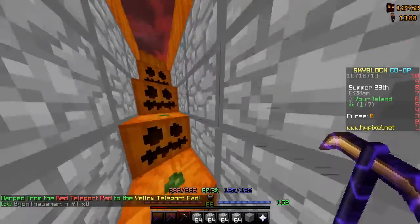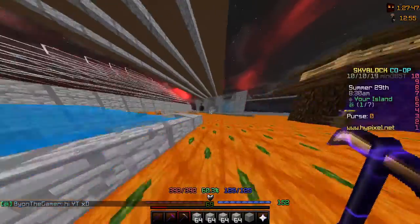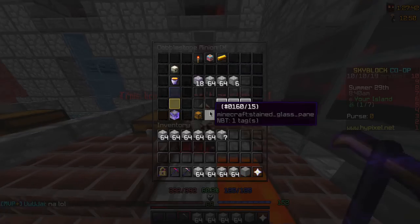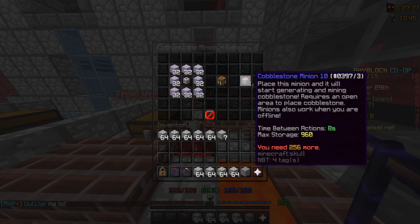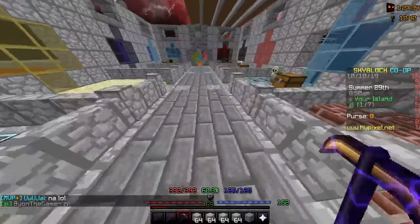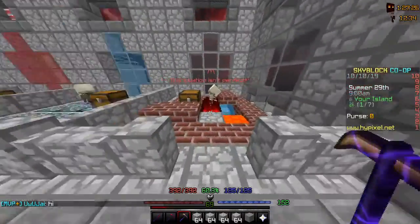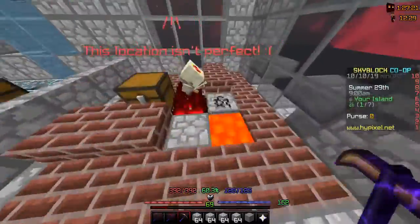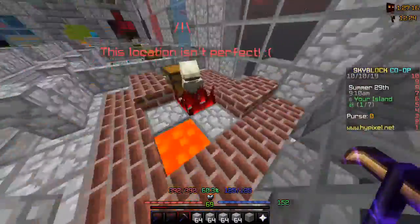The third and final one is to have a cobble minion at least tier five. This cobble minion here is at tier nine — I thought it was more like tier seven. You just let it produce. You want to make a cobble generator like this so the minion doesn't have to place cobble — it just mines.